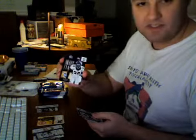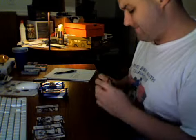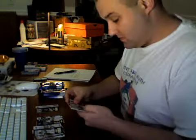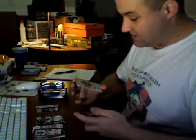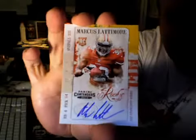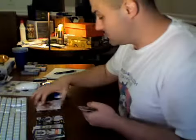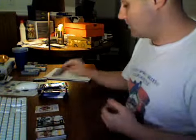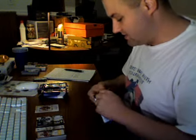Got a Montee Ball Draft Class insert, not numbered. Marcus Lattimore — Rookie Inc., on-card auto for the Niners and the NFC West. I don't believe the NFC West was purchased — and no, it was not. So there's one of our on-card autos. I'm assuming that counts as one of our on-card autos.